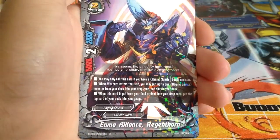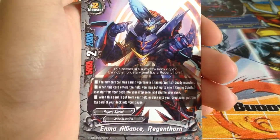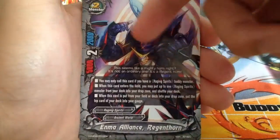Another Animal Alliance. Regent Thorn: when this card enters the field, put 1 Raging Spirits from your deck into your drop zone and shuffle your deck. When this card is put from your field or deck into your drop zone, put the top card of your deck into your gauge. Basically you can throw himself from the deck into your drop zone.